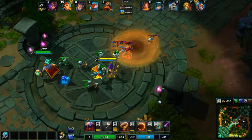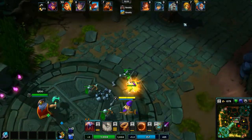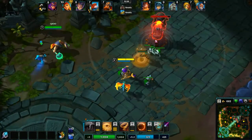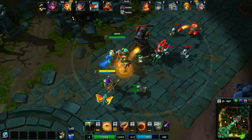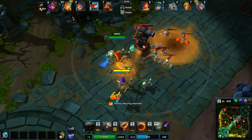She also has good wave clear with her W. If they're not here we'll go ahead and cast our Q on that - see, now we're pushing it down pretty hard. We'll get those minions taking damage.